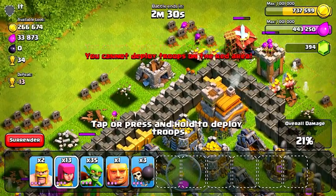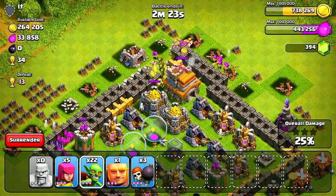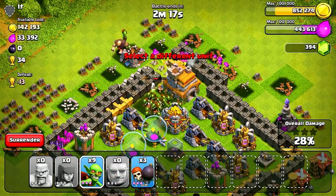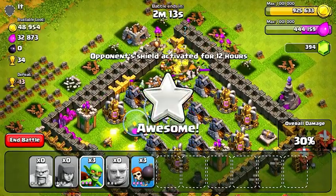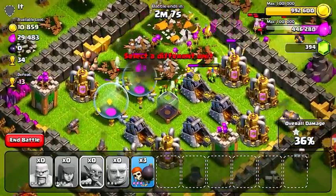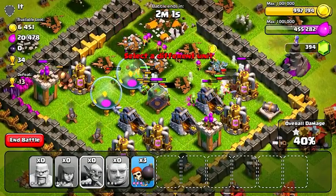Troops are going down, dropping some wall breakers now that the defenses have been destroyed. From here I'm going on an all-out spam mission taking care of these gold storages — you're going to see exactly how quickly I steal that gold. It's literally like 30,000 gold a second with those goblins. After the second storage goes down, we'll pretty much have most of his gold, and that should be it for what we want from this raid.